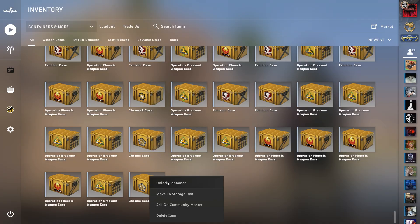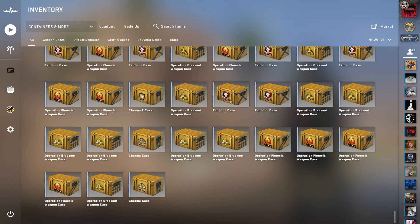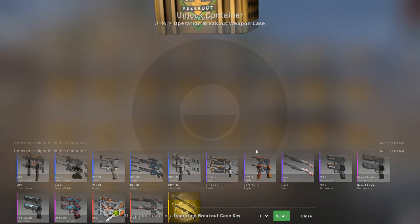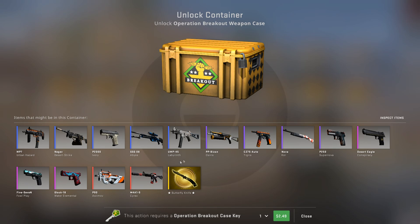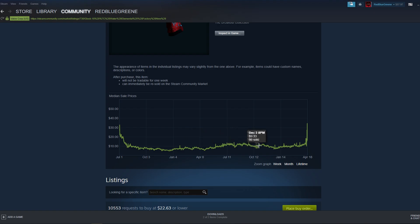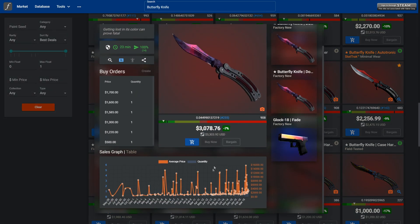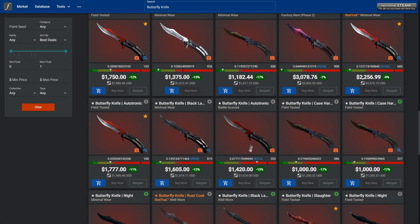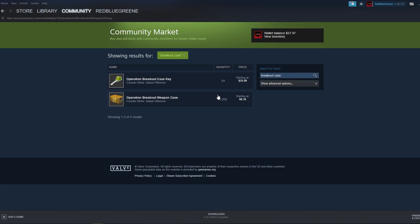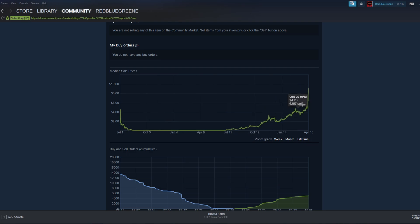Something not taken into account here is the value of the actual skins that each case contains. Case unboxing ROI is constantly changing, but it's another factor you may want to consider for your selection. Some cases are highly desirable as they may have more coveted exclusive items, like the butterfly knives contained in the Breakout case. Predicting changes in what skins are more desirable may be tricky, and the current demand is typically already reflected in the price of a case. If you think that butterfly knives will not be obtainable via a future case and demand will remain high, then you shouldn't feel too bad paying extra for a Breakout case — but that reasoning has already inflated the price you were paying.